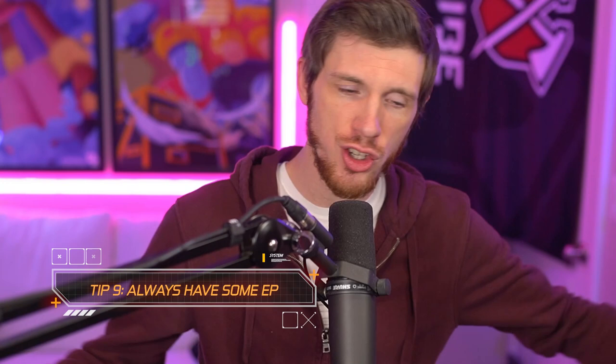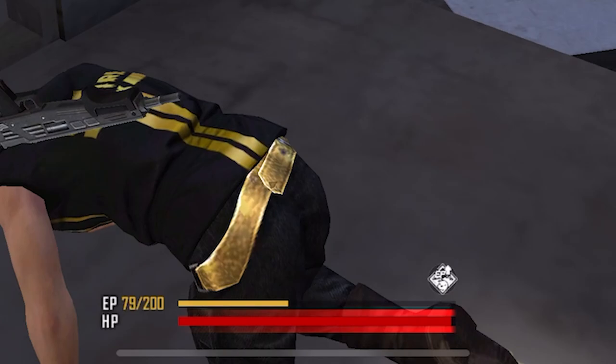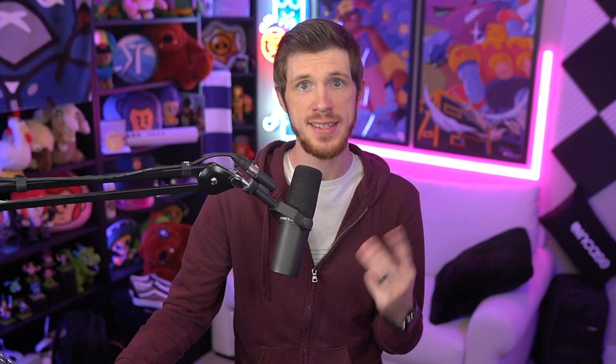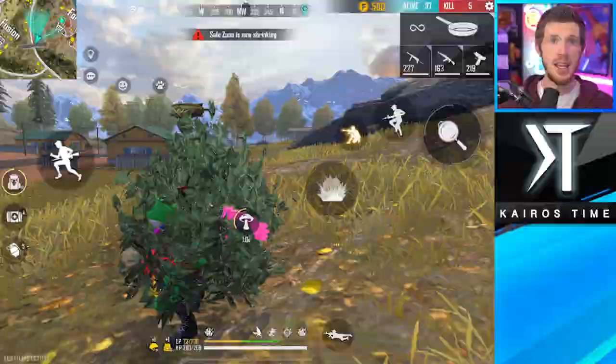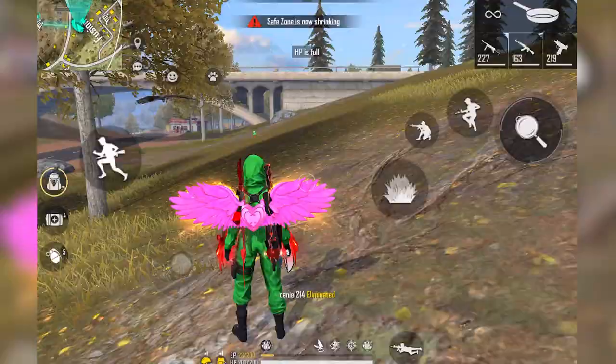My final battle royale tip is to make sure you always have some EP. EP is the bar above your health bar, and when you're missing HP, one EP converts to one HP every second, which means you can slowly heal over time — and there are times when that's the reason you stay alive. EP can be gained three ways in battle royale: find mushrooms on the ground and always pick them up; inhalers also give EP with the added perk of healing you while moving; and you can gain EP from a bonfire if you have one.